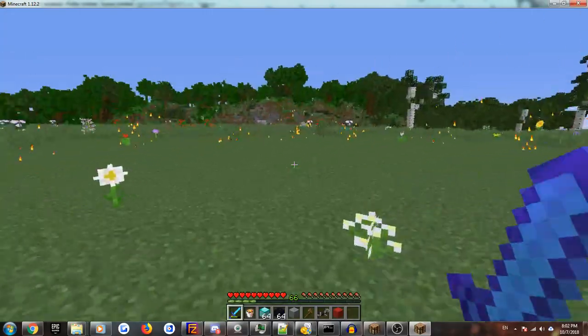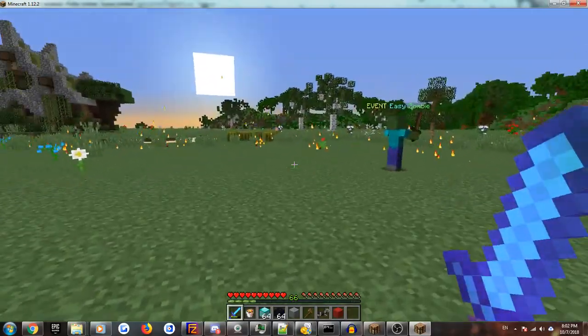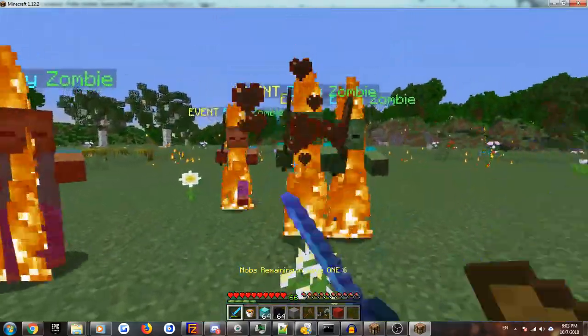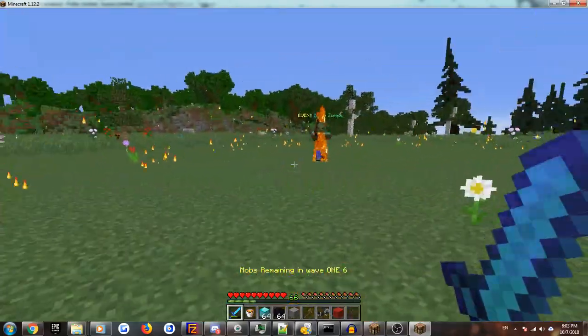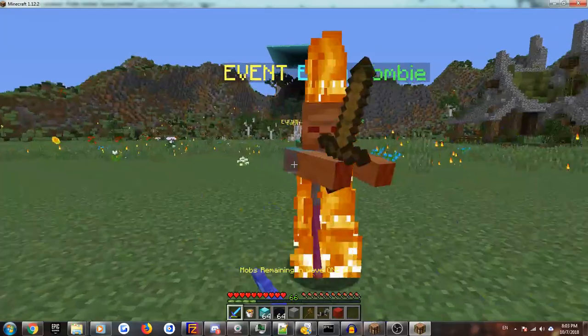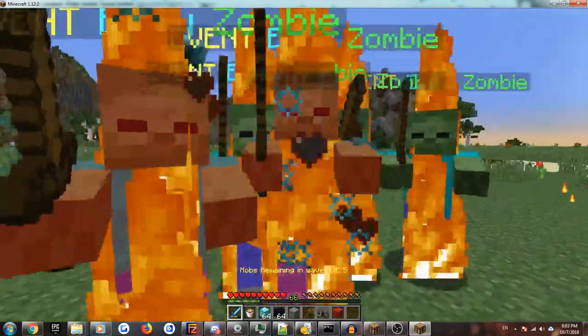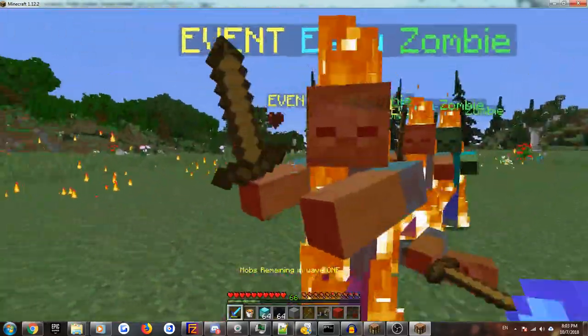Alrighty, I'm ready. Alright, here they are. Now you'll see in the action bar it shows you how many monsters are actually remaining. You just kill the monsters, and these are all configurable, by the way. You can change how these monsters act, or you can put in your own monsters.